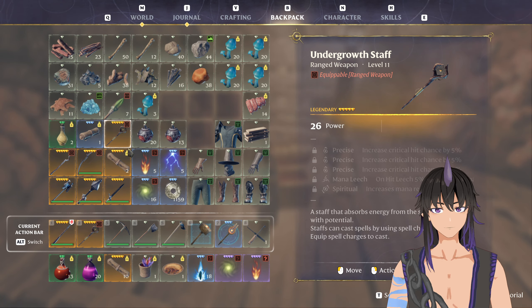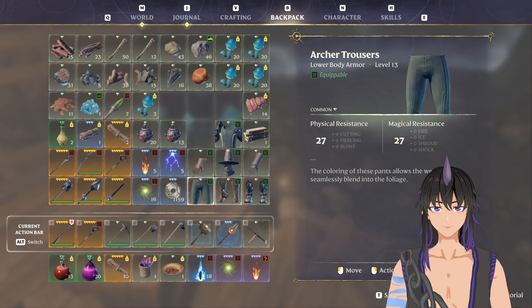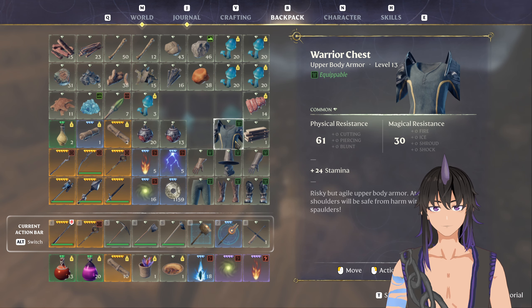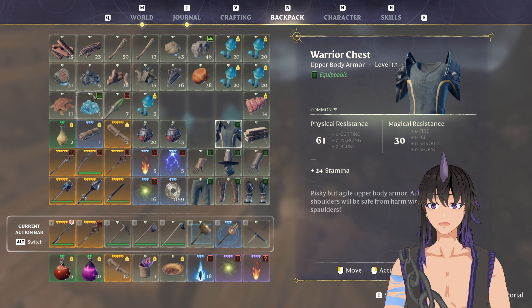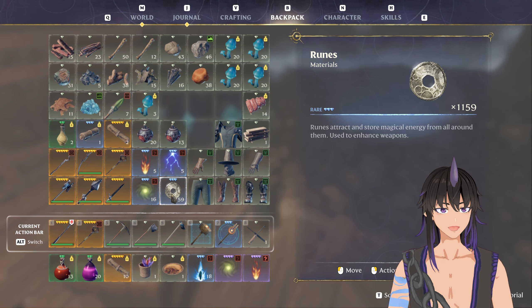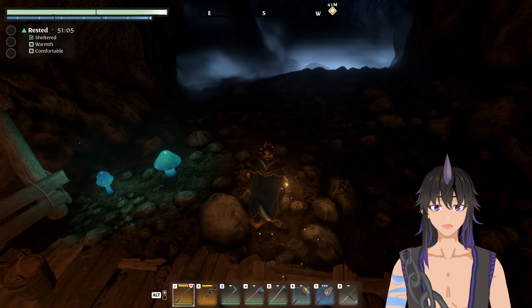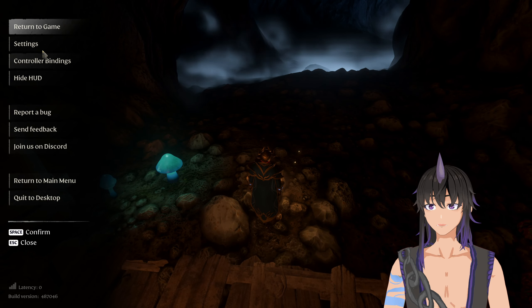I farmed this for about an hour, and this is everything I got in my inventory. We got looks like six legendary weapons and they're all level 11. That's the armor we got — level 13 armor. And then all of these materials and ruins I dismantled. Anything that's not legendary I just dismantled. So that got me about 1100 ruins in about an hour.